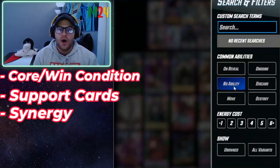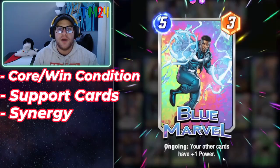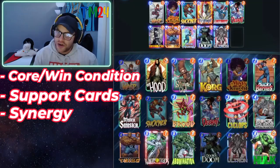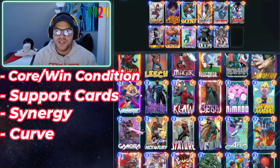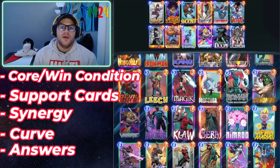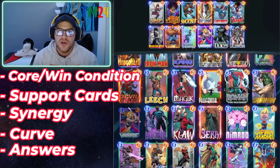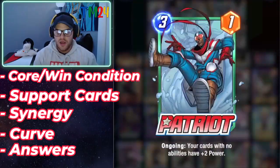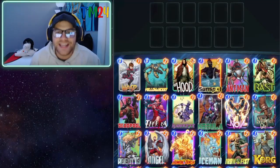We add Dr. Doom — great synergy with the Doom Bots, and he's 15 power across three locations, contributing to the go-wide game plan even without Patriot. Looking at our curve again, we have no four-drops, so we add The Thing — no ability, great synergy. Shang-Chi and Valkyrie are our answers to decks that go tall. We've hit win conditions, supporting cards, synergy, a nice curve, and answers.